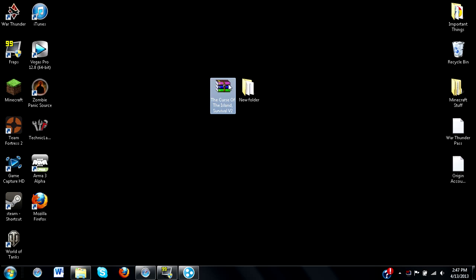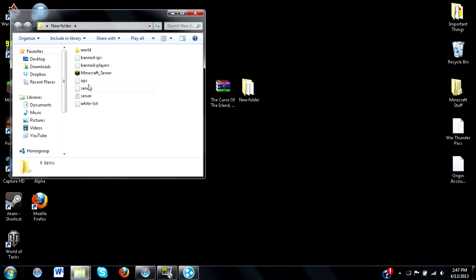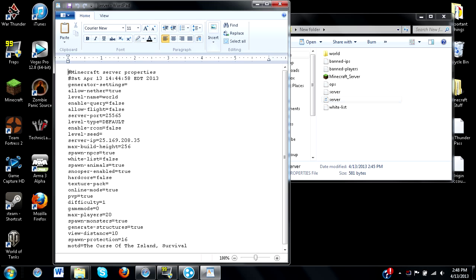In order for this to work you're going to need two things: your adventure map as well as a folder with a Minecraft server. I already ran this server so all the files are here, but you will have to run a server first to generate all these files. Once you open up your server properties, you'll notice the IP is set to your computer and the 'level-name' is the exact name of the survival map.